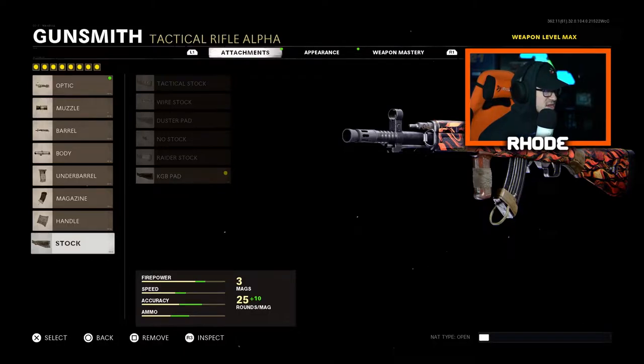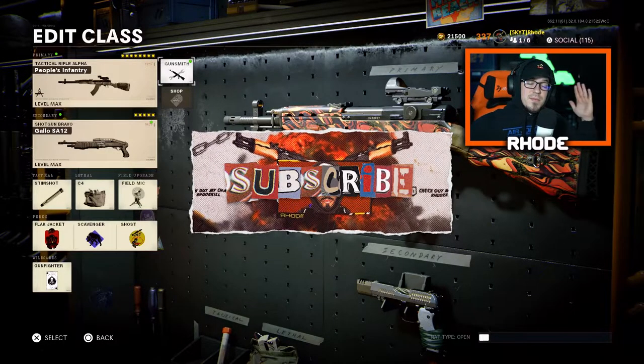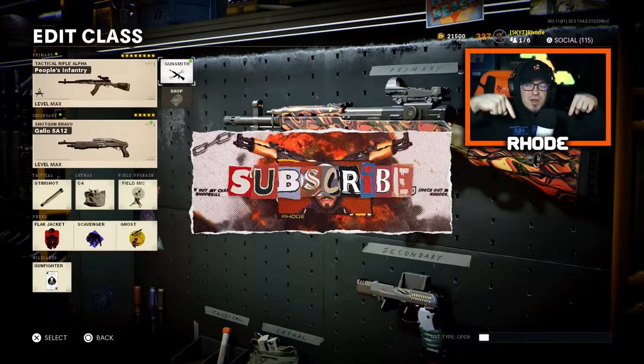For the stock, run the KGB pad which gives you a little bit better movement speed. This thing is a slapper — we're gonna go absolutely non-stop, over 100 kills with it. That's all I have for you today, smash that like, hit the subscribe button down below, and I'll catch y'all in the gameplay.